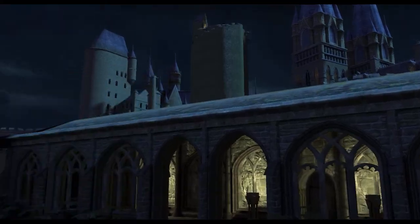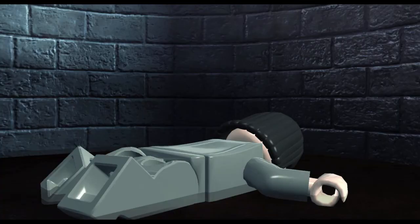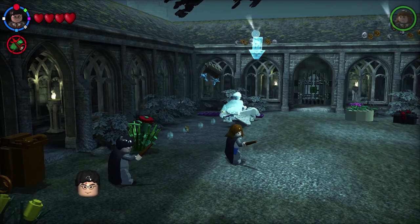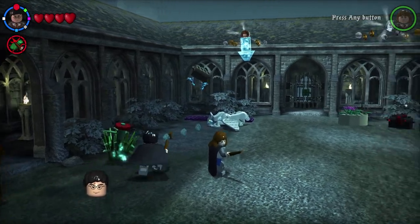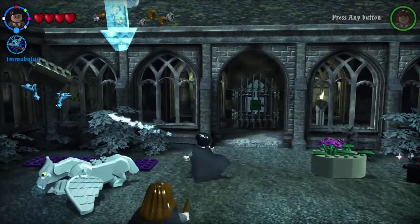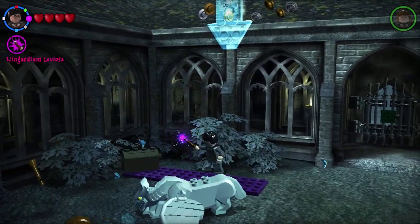He's going to be executed by the Dementors, so we've got to stop that. We've got the Time-Turner unlocked. Now we have two characters up there, and we have Immobilus to take out those Cornish Pixies.